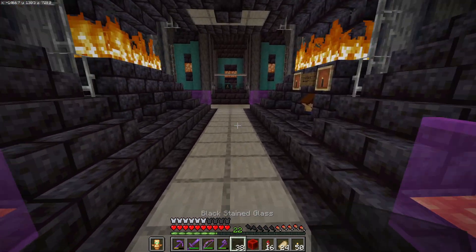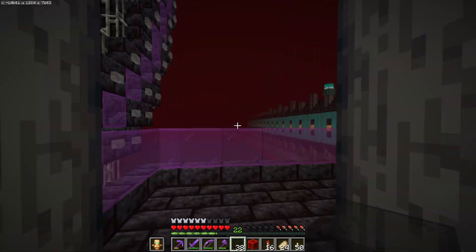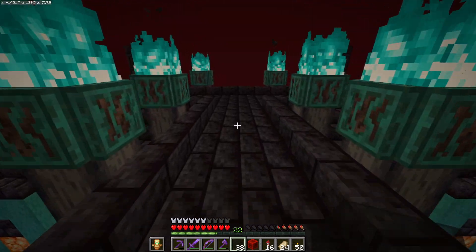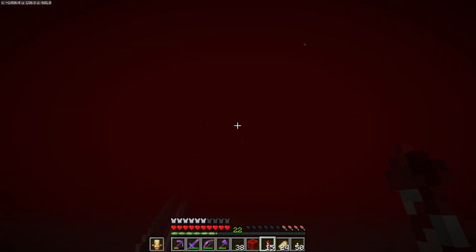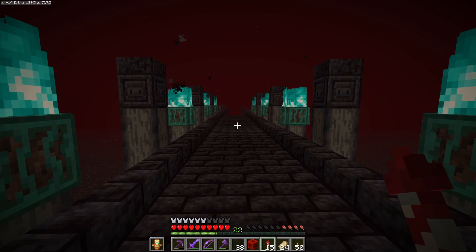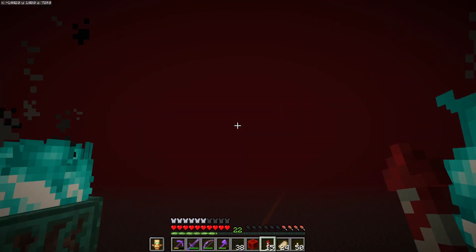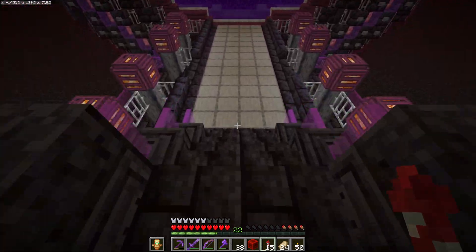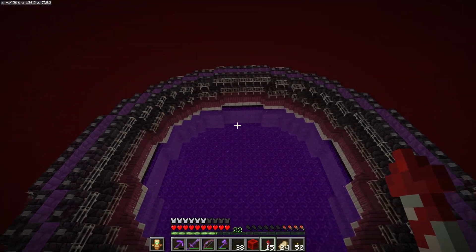I've got some nice staircases going up here, nice light sources, and another staircase going up here just in case I want to use the road or if I feel like flying through the Nether and not using the boat path. By the way, the boat path is going to be a lifesaver on rockets and a lot faster too. A lot of people would say it doesn't make sense to have a tunnel when you can just fly — but the boat path really saves on rockets and time. If I want to land, I can land up here and walk straight into my portal.